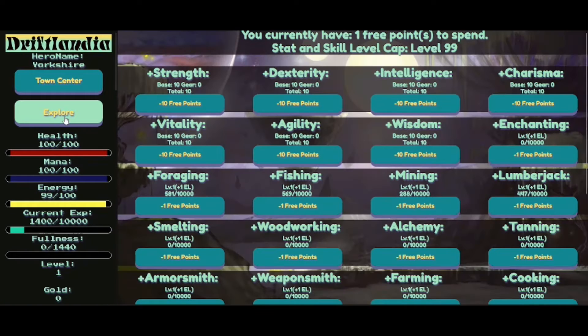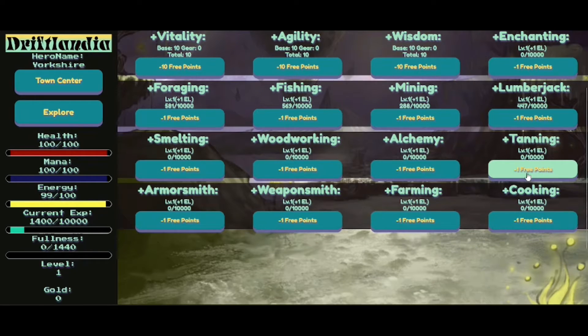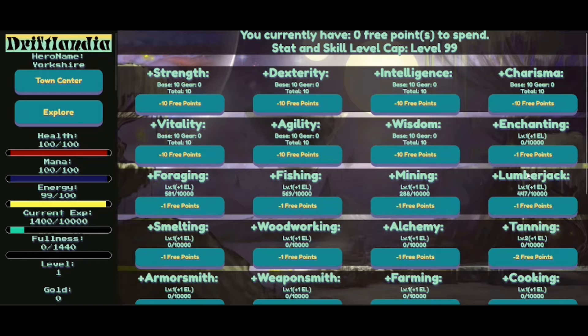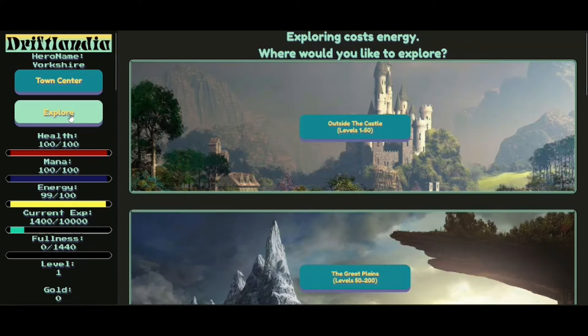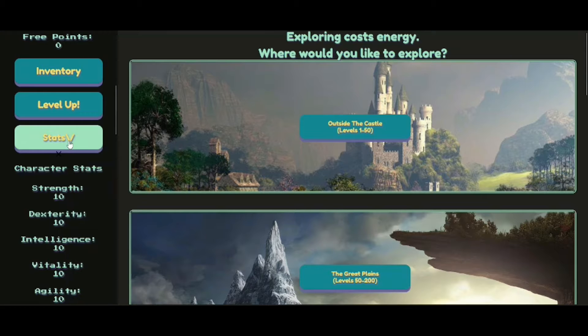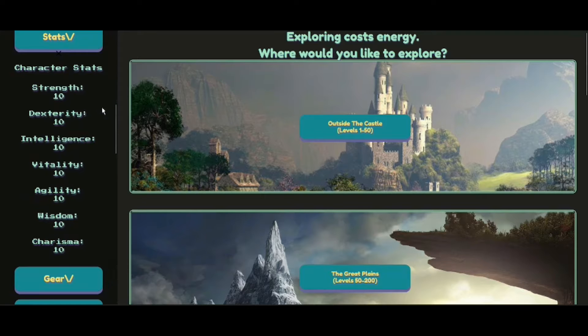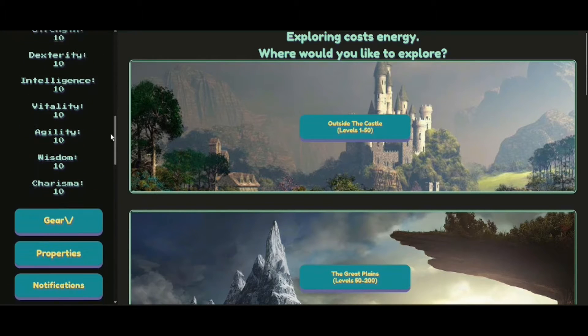You currently have one free point to spend. Stats and skills. Level cap — level 99. It's saying minus 10, so I need 10 skill points to get these. Oh, that one takes one — I can get a suntan for one point. It is summer, so there we go. I've spent my points on a lovely new suntan. Let's look at the stats: character strength 10, agility 10, charisma 10 — it's like old school Dungeons and Dragons. Like Fallout with the special stats.